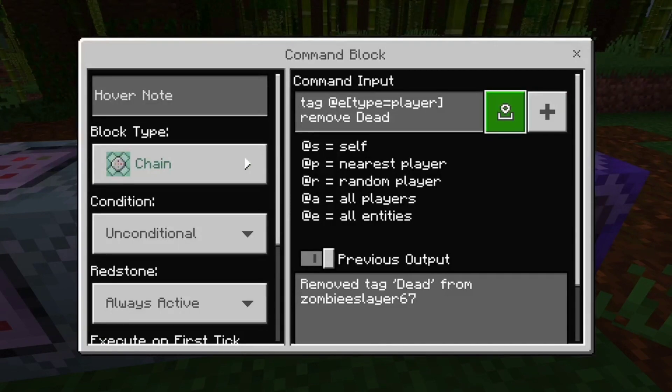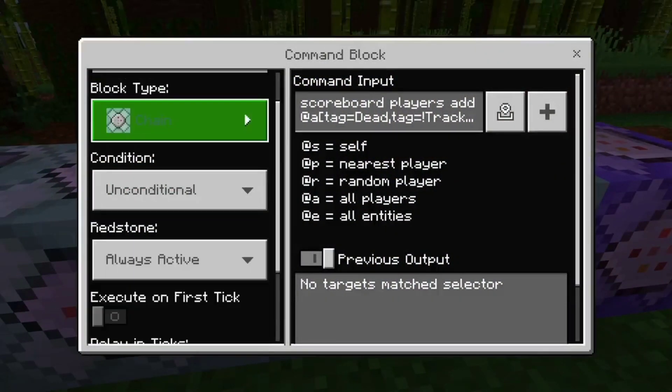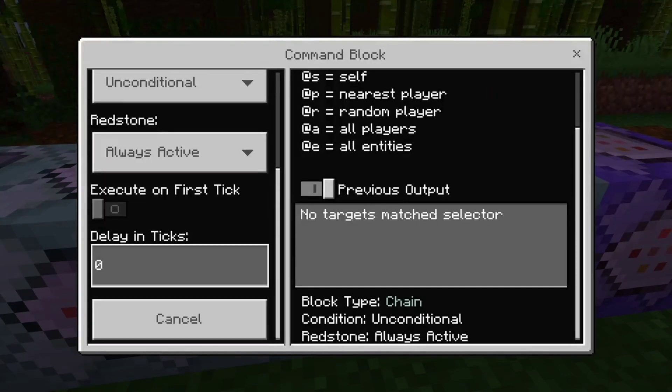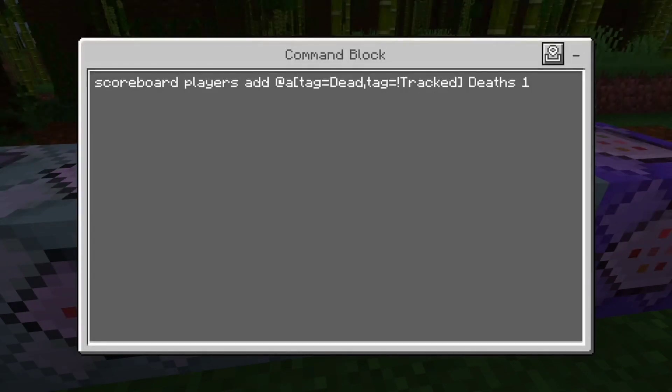The reason why you want that type equals players specifier is just in case there are zombies, cows, or anything else lurking in your world, so it doesn't count those. Third command block — chain, always active. These are always going to be chain, always active besides the first one which is repeating. Also all of these are going to have a delay of zero. The command is: scoreboard players add @a tag equals dead tag equals exclamation mark tracked deaths 1.